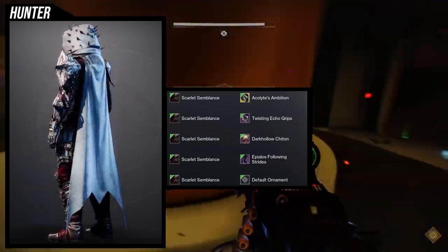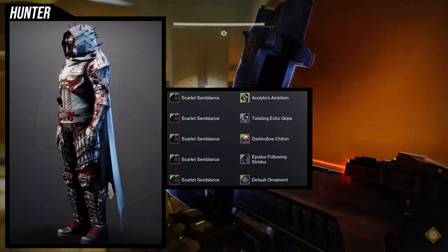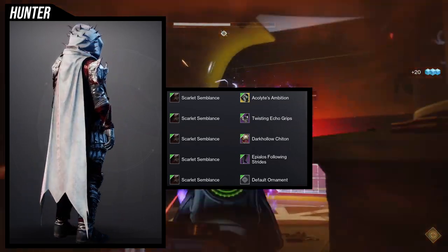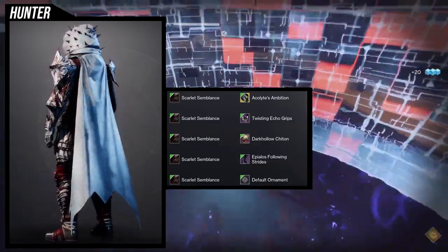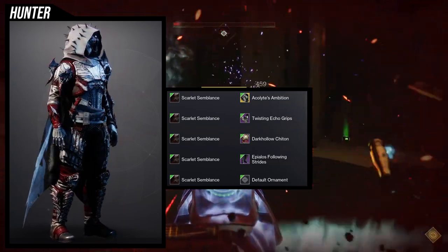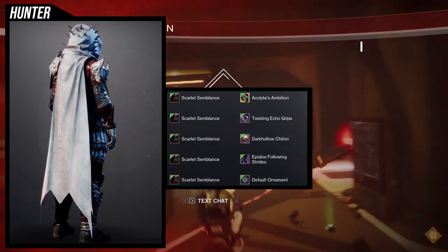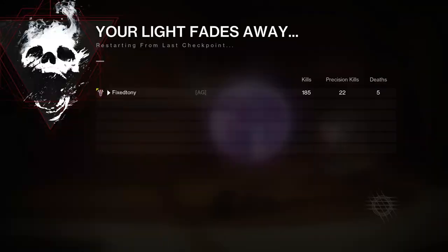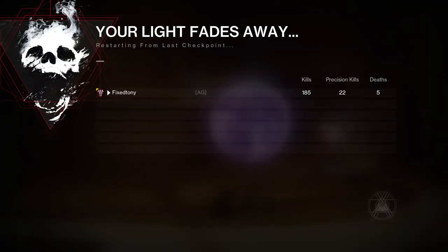I definitely think the Twisting Echo cloak looks really cool with the helmet, so I'd probably still keep that. I do wish we could put the cloak down because I think that would look even better. Hunters, let me know what you think about this ornament. I think it's the best one in the season — it changes a shitty-looking exotic to actually be able to change color in a really cool way, and you get a dope glow in the middle.